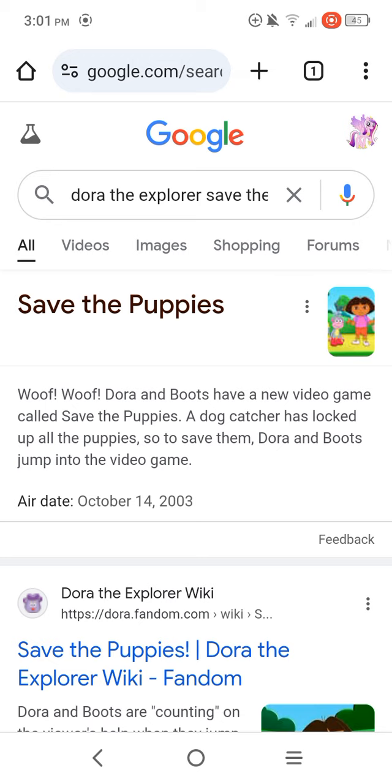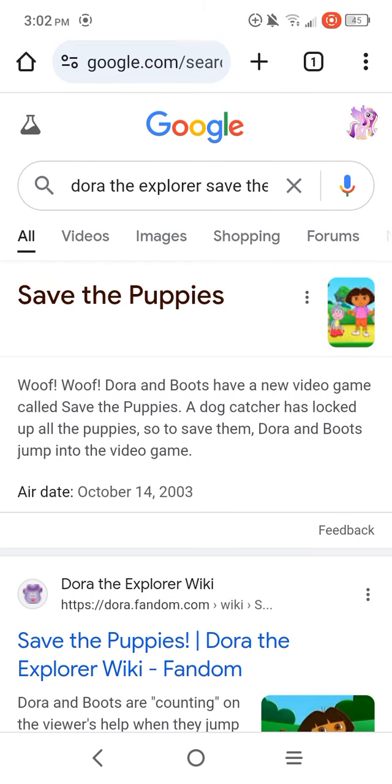But how are they going to unlock the cages? Well, all they have to use is 100 keys to unlock the doggy cages so they can save all the puppies. And that is how their video game really works.